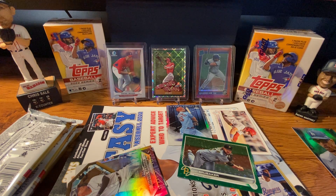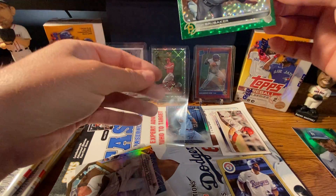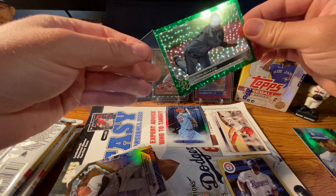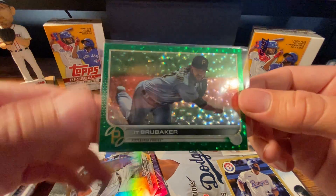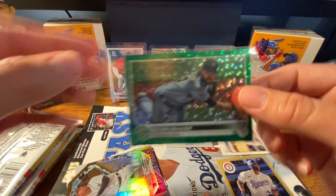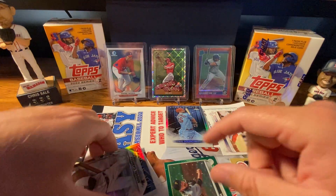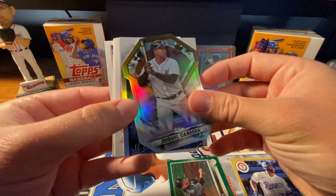I'm prepping cards to get graded — it was very shaky just because I have some valuable cards. Not insanely valuable, but I don't want to mess anything up, so being very careful. It just feels good to be able to slide a card in a sleeve without worrying about it. There's a pretty decent card and a Miggy die-cut — another Miguel Cabrera Stars of the MLB.